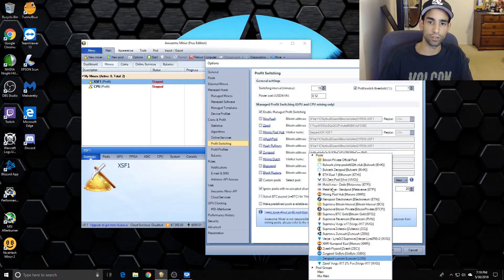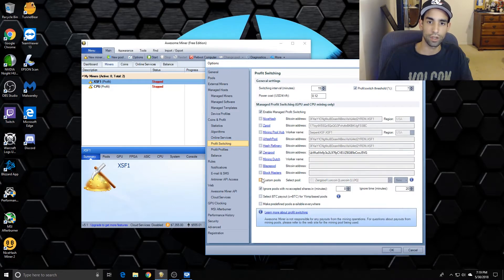I have many custom pools set up, and you can also set up pool groups, which I use from time to time. For example, if Equihash mining on Mining Pool Hub isn't as profitable, it will switch to one of my primary coins that I want to mine - that's a great feature. You're not limited to what NiceHash has to offer and being stuck on certain algorithms and profits. These YIMP-based pools like Zerg Pool, Zpool, A Hash Pool, and Hash Refinery don't support things like Equihash and Ethereum.